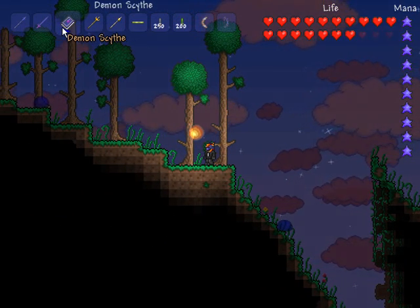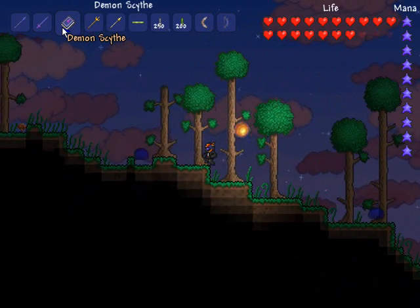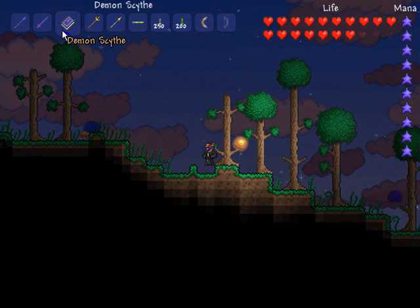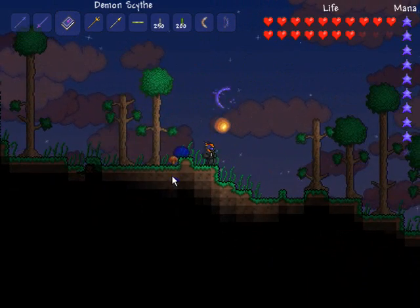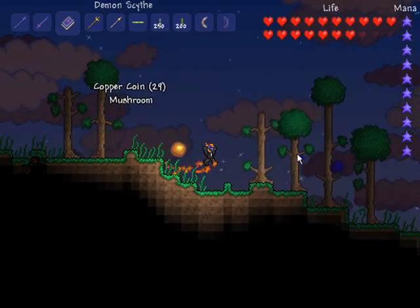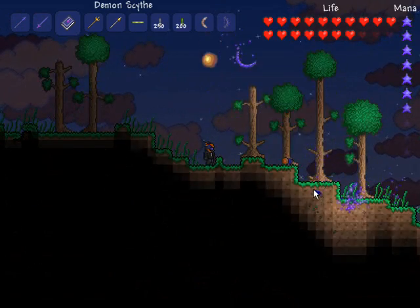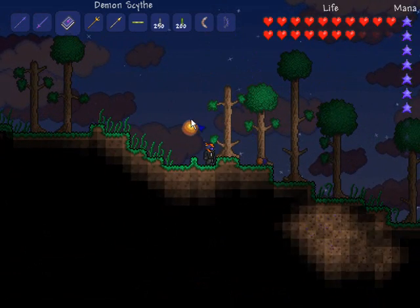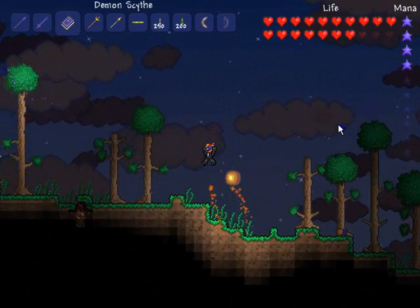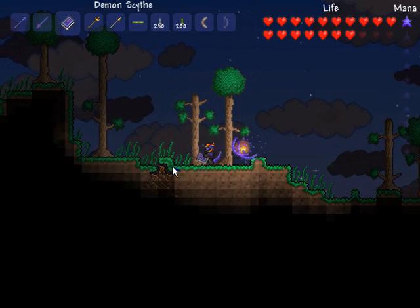Another weapon is the Demon Scythe. The Demon Scythe is a drop from demons in Hellworld, and it's a 1 in 50 chance to drop. It's basically their spell that they do — you aim it at them, press the click button, and it sends this bolt which hits them and does a lot of damage. You can actually shoot it a bunch of times. You can aim at one spot or click all around in different directions and it shoots out all over the place. That's a really sweet, useful thing. And it goes through walls and stuff, so that's awesome.